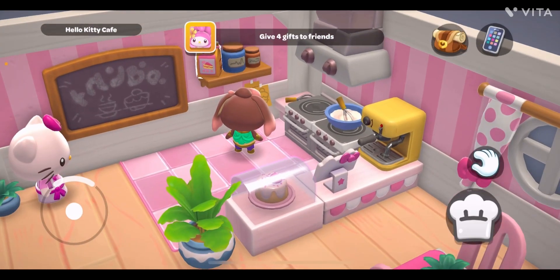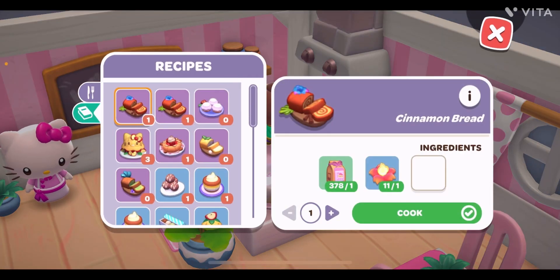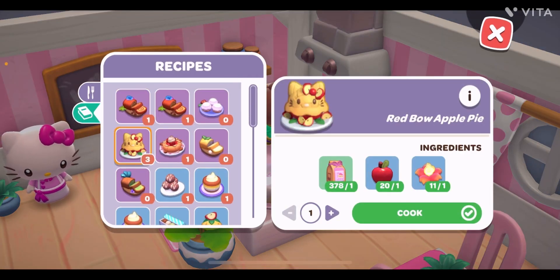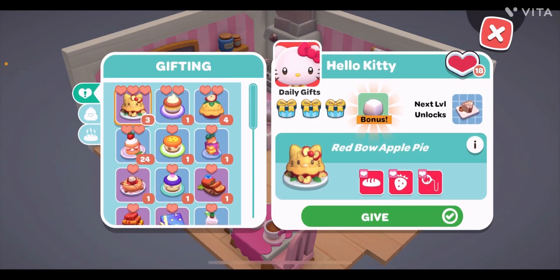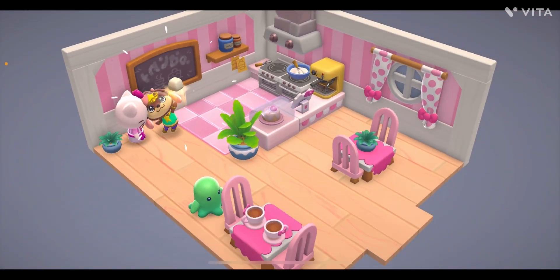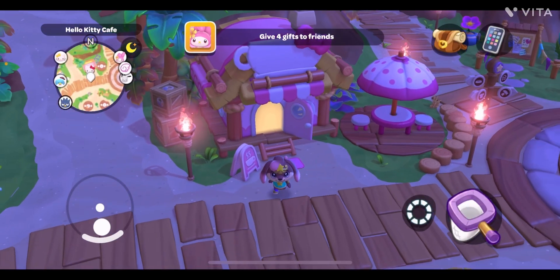Next one is Hello Kitty. When you go to Hello Kitty you can always get one extra flower from the slab. The three-star gift for Hello Kitty is Red Bow Apple Pie. I already have three items so you can see how to make them. You need a Mega Balloon Apple. She also liked the gift and gives you eight Tofu. The friendship level increases.